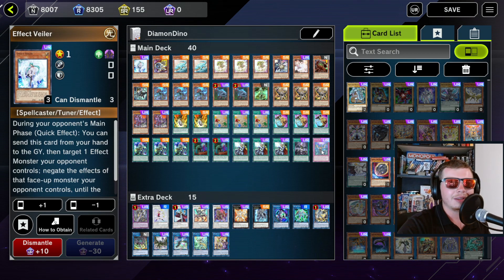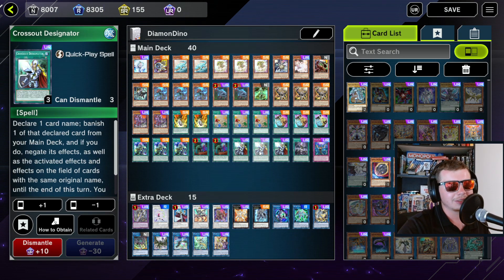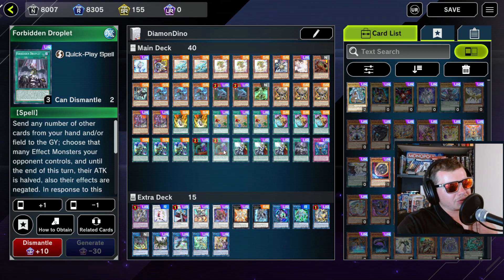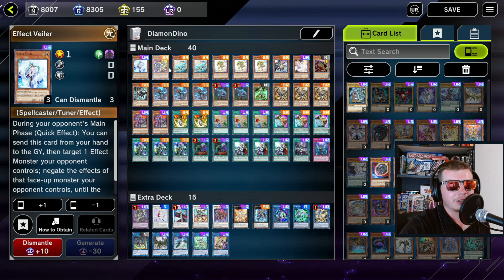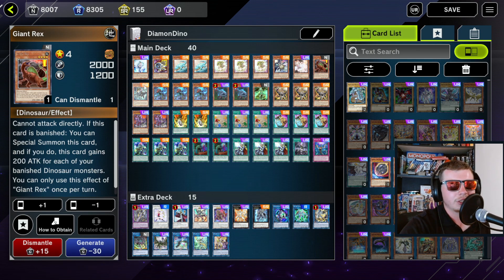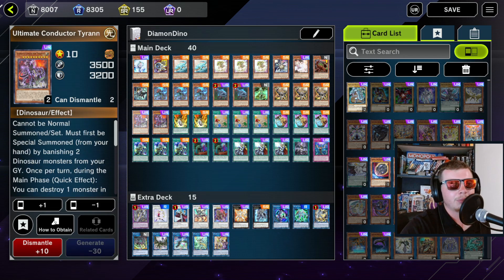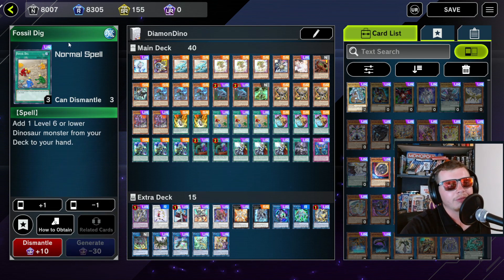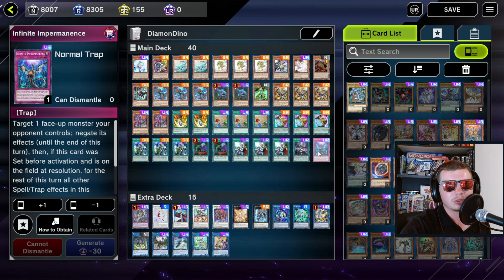You'll also get two free draws off of Hyper Librarian. We're running the essential hand traps - just the ones we really want to negate off of Cross Out Designator. I'm also running Forbidden Droplet because that's something you might want to negate off of Cross Out Designator if your opponent has it at the start of their turn. Going through the deck card by card: Effect Veiler, Jet Synchron, two Archosaur, three Baby Sauropus, one O-Lion, one Ash Blossom, one Giant Rex, one Scrap Chimera.